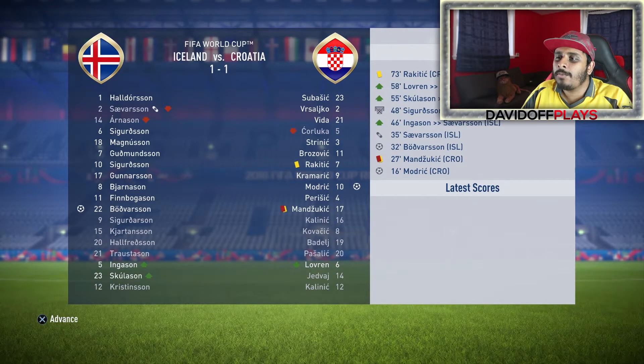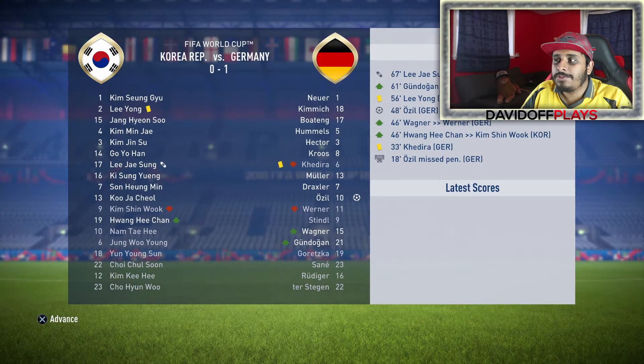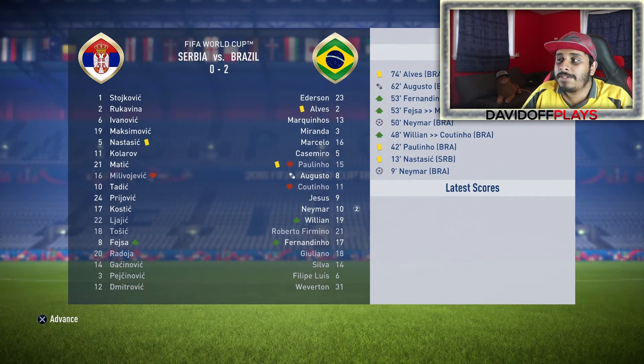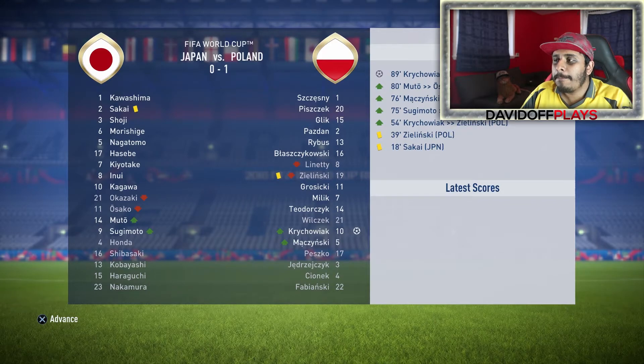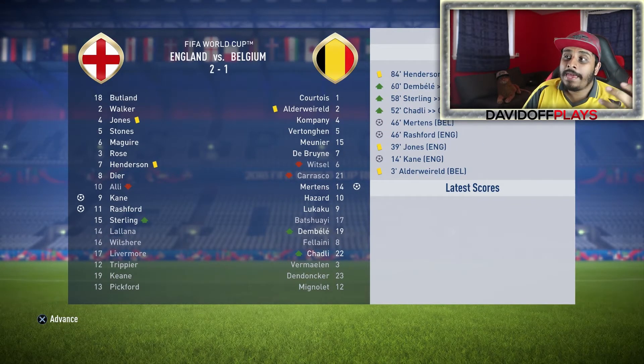Iceland 1, Croatia 1. Nigeria 0, Argentina 2. South Korea 0, Germany 1 — Ozil scoring again. Mexico 2, Sweden 0. Serbia 0, Brazil 2. Switzerland 3, Costa Rica 1. Japan 0, Poland 1. Senegal 1, Colombia 2. And in a big game, England have beaten Belgium — Kane and Rashford scoring. I'd love this to happen in real life, but the game says we can beat Belgium, so there's something.